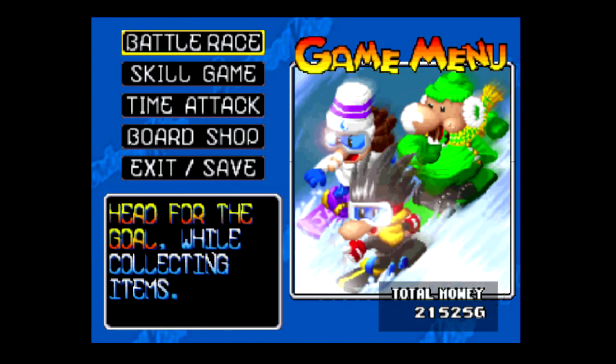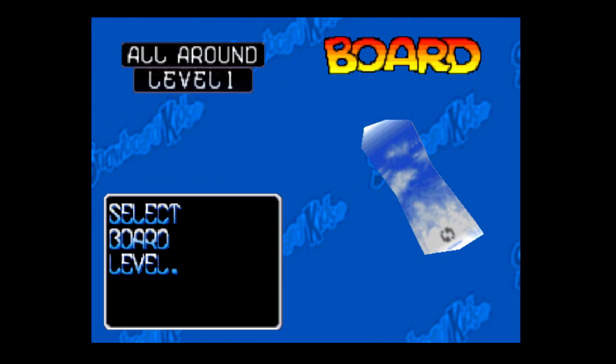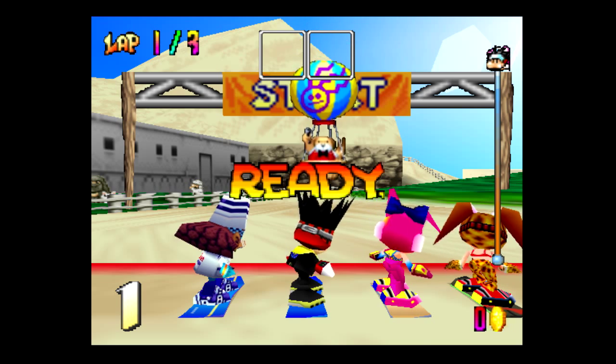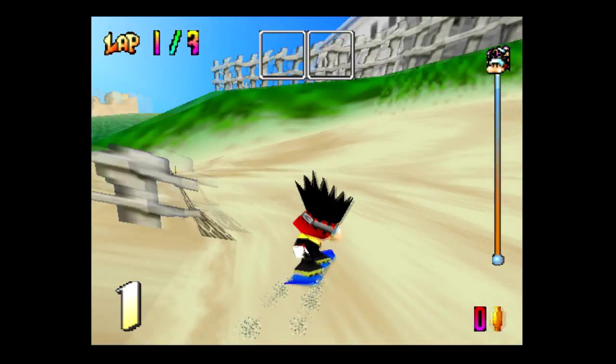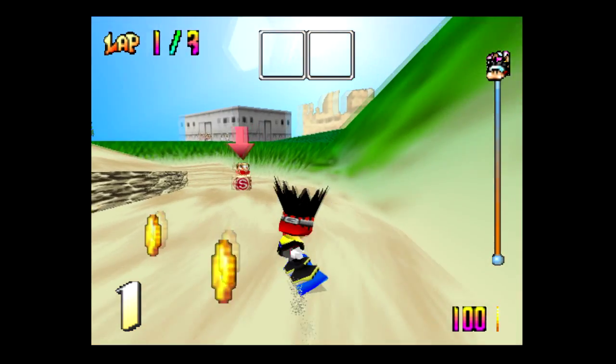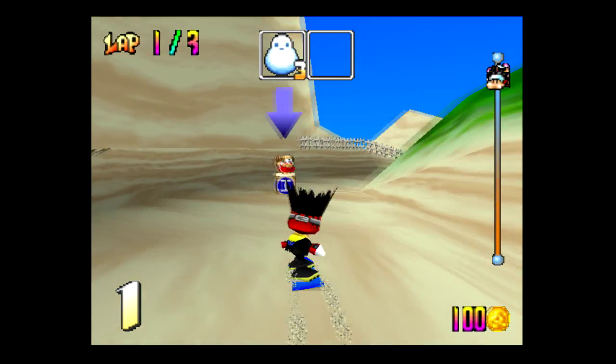We're going into Battle Race and we've unlocked Quicksand Valley, which is the last one. As you can see, the difficulty is very high. I think this is the one where we unlock the ninja - or maybe not. I'm not actually sure how you unlock the ninja now; I thought it was by finishing this race first, but I kind of doubt it.